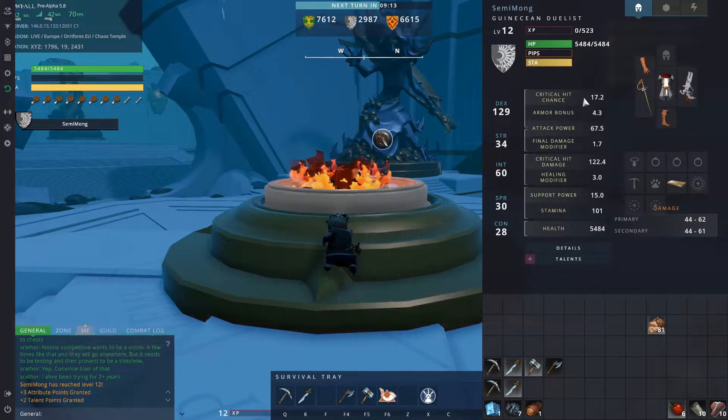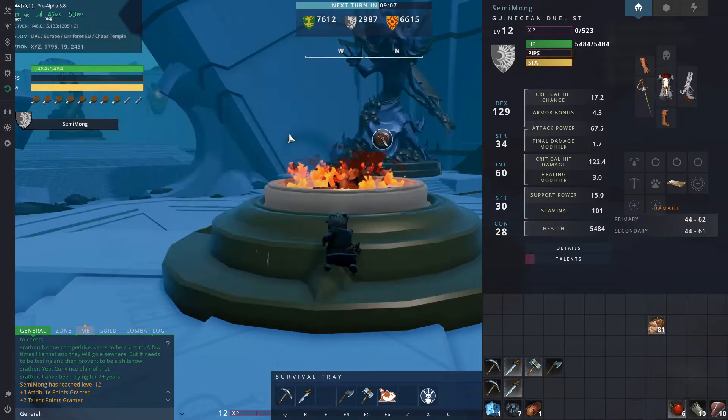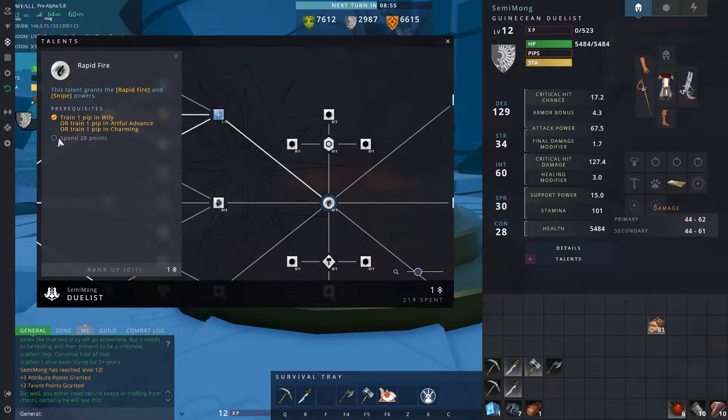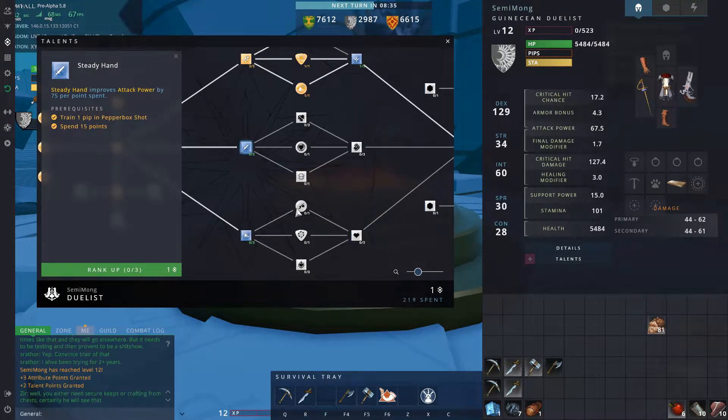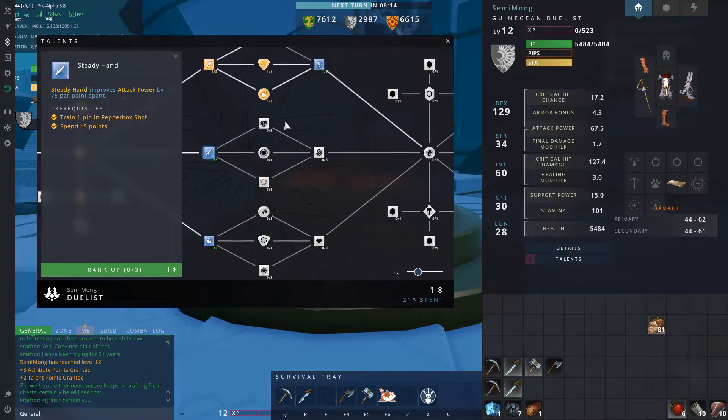Screw it, let's sacrifice that. There we go, that's our first level - three more in dexterity, another 0.2 of crit hit chance. Now let's open this up. Critical hit damage by 5% per point spent - there we go, that's one. We have to spend 28 points though. I did want to get Inconceivable, and there's Redirect Pain and the sneaky stealth. There's another minor discipline slot but I don't particularly want Energetic - I'm trying to go for a build that focuses on impale, just big crit hit damage.